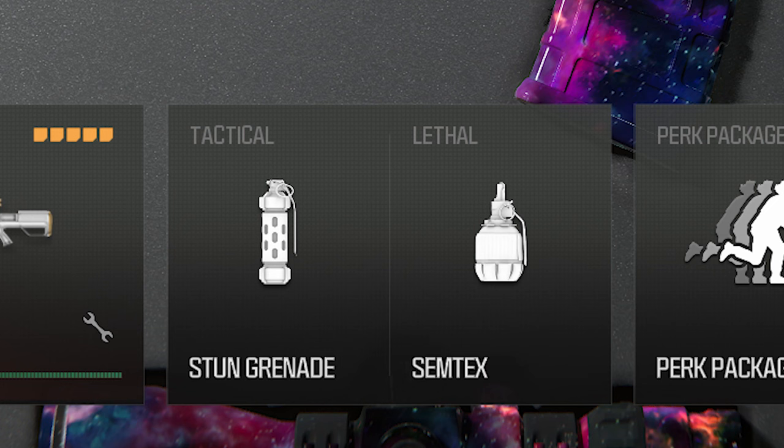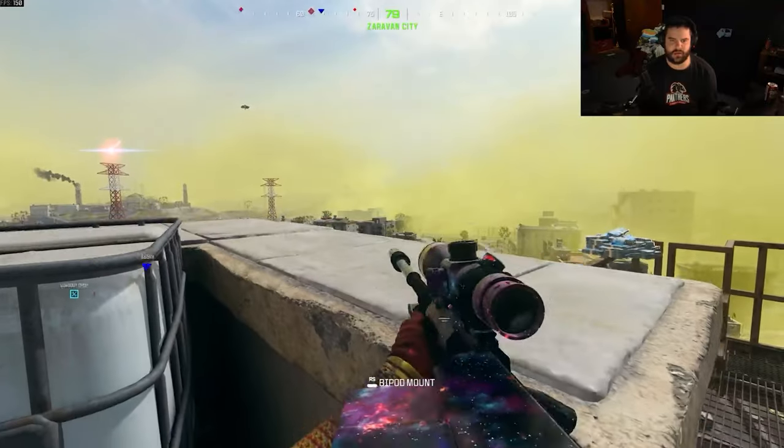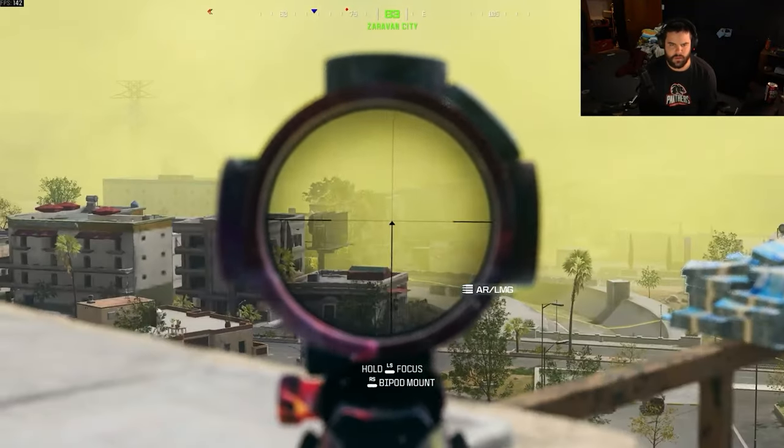Now for tacticals and lethals — honestly this one is all preference, but some are more useful than others. I use flash or stuns to slow down who I'm hunting or to disorient people trying to kill me. You can also use smokes to get away from fights you know you won't win. For lethals, if you're good with a throwing knife it's handy for finishing downed opponents in one shot — and when you melee you'll stab the enemy dealing more damage. I personally use semtex or frags to flush people hiding in corners so I have an easier time jumping and finishing that kill.